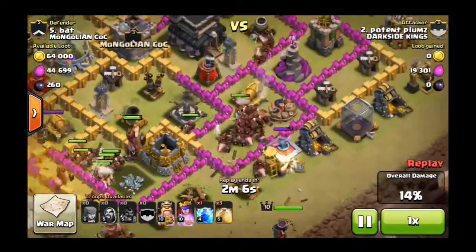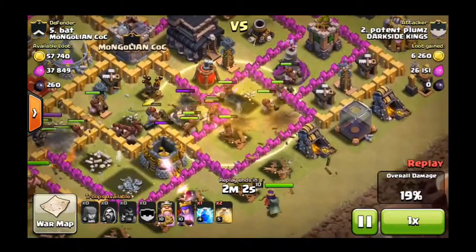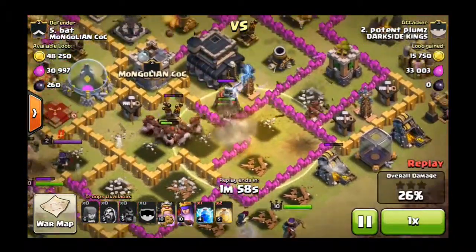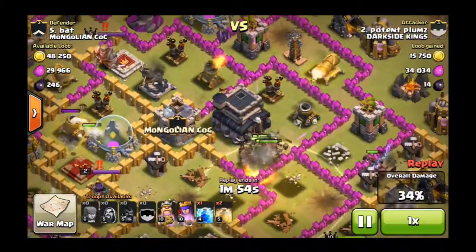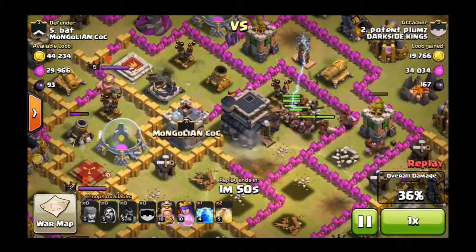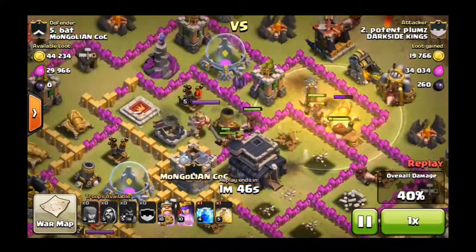I dropped all of my hog riders down at the bottom along with the king and queen. That giant bomb nearly takes out all of my hog riders — it would have done if I didn't drop that level 5 healing spell. I've got the level upgrade now since the last episode. This attack looks like a definite 2 if not a 3-star victory, and that's what I was thinking at this point.